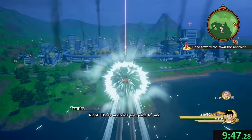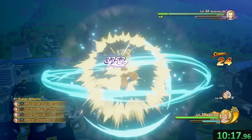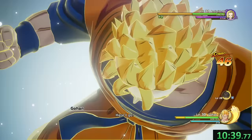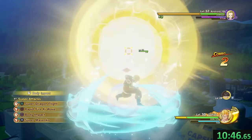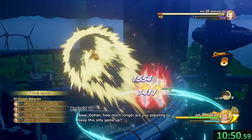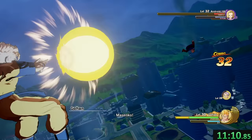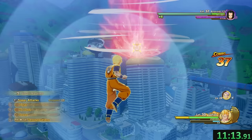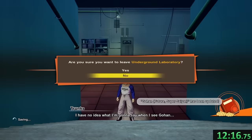We travel back to West City, and the androids are attacking once again. We start by stunning 18 while looking out for 17's attacks. Once that stun is over, we go into Surge, which gives super armor — if you remember the passive we equipped earlier. That allows us to stun both androids at the same time while they're attacking us. While the Surge is still active, we delete Android 18 by spamming some Masenkos. Now it's a simple 1v1 against Android 17. We skip the cutscene where Gohan loses his arm. Trunks is a bit depressed by the whole thing — he can't even leave the underground lab properly.